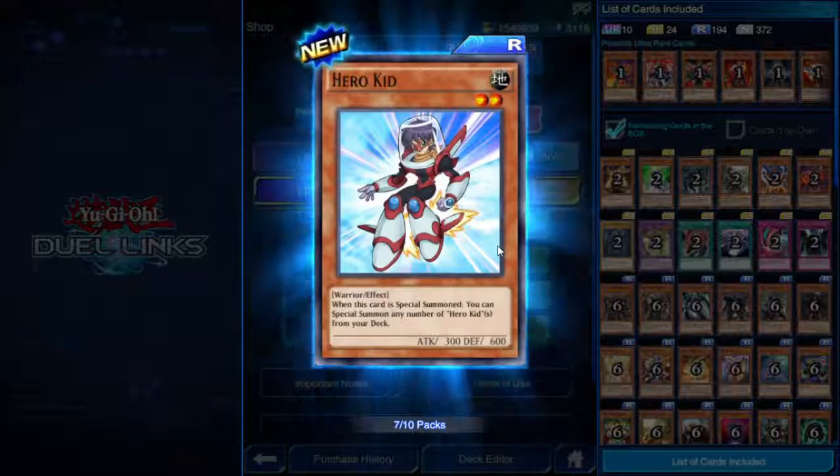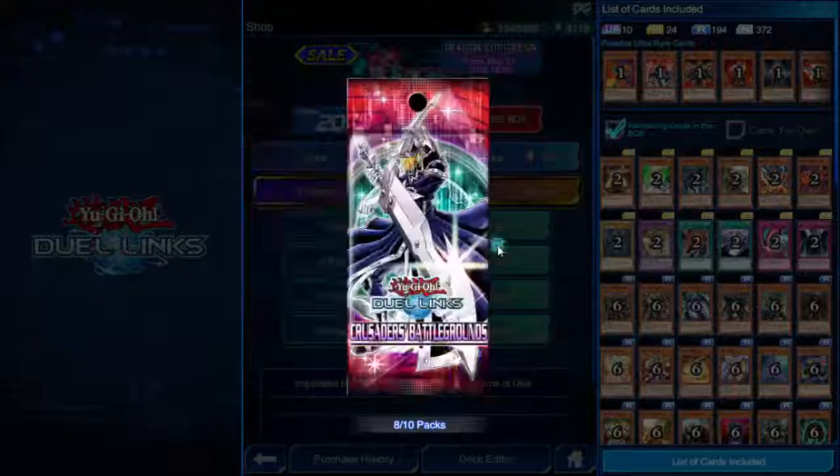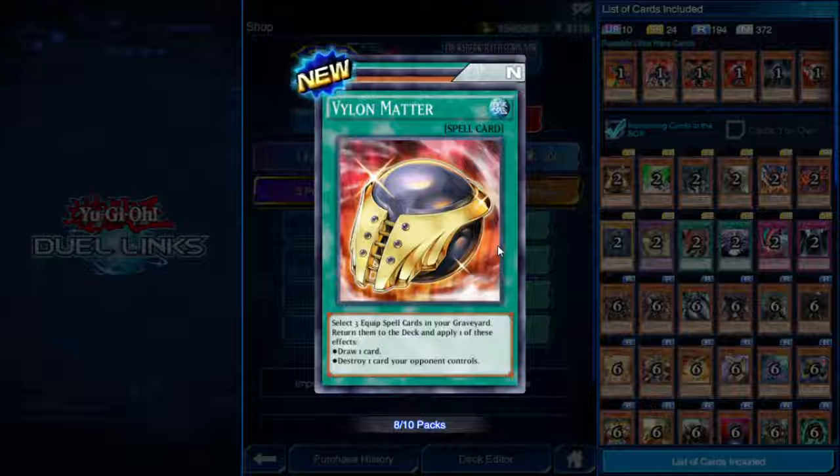Hero Kid — when this card is special summoned, you can special summon any number of Hero Kids from your deck. Good way to set up a wall, I guess.